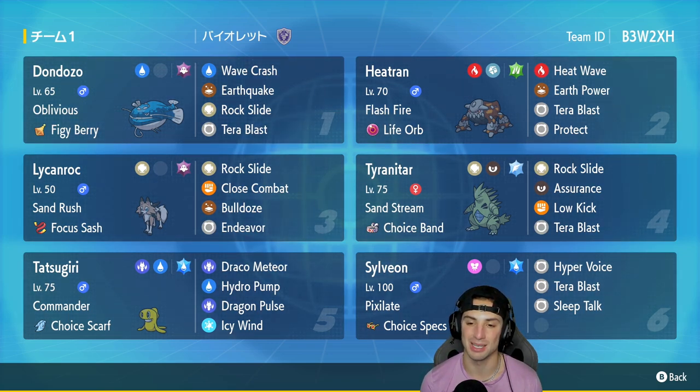Sylveon is only rocking three moves — I know what you guys are wondering. This Pokemon has Sleep Talk, so if it gets put to sleep it's going to use Sleep Talk and use either Hyper Voice or Tera Blast. Without that fourth move, it guarantees using a strong move with Sleep Talk. That is why it only has three moves — a really cool little thing they're doing here with this team.